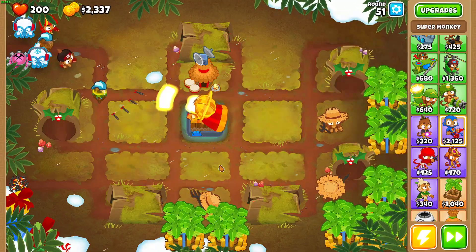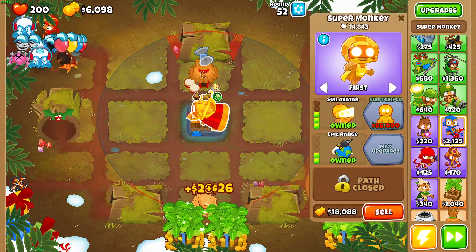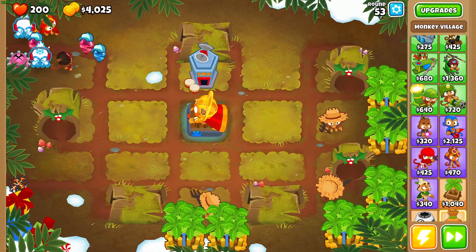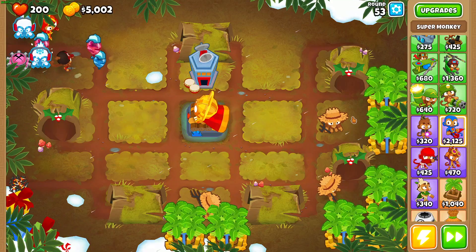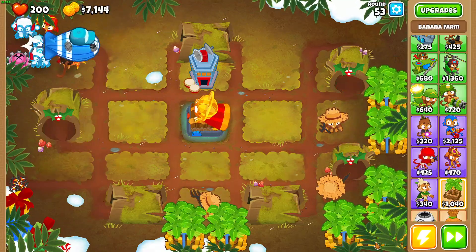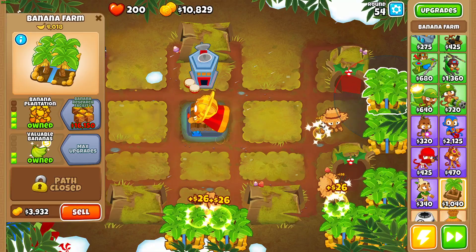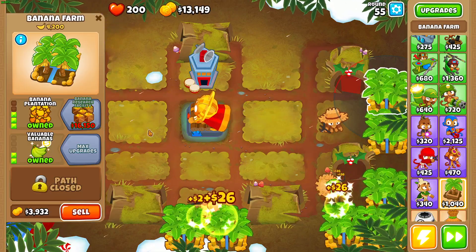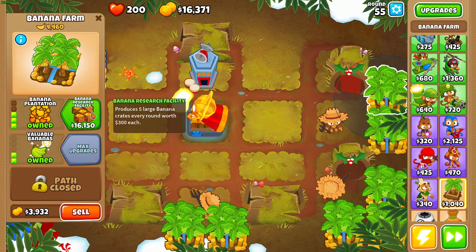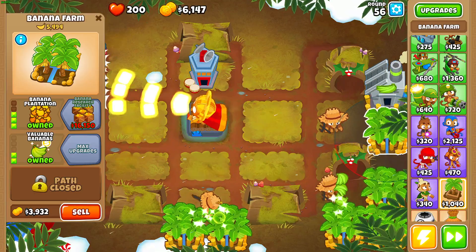There we go, upgraded from Plasma Blast to Sun Avatar — it gives it a lot of range. It can pop all balloon types, wow. You can also get Marketplaces that make money without needing to be collected. There's a lot of money we're making, and these are the main money towers. Down here is our first Research Facility that makes like 380 or 390.